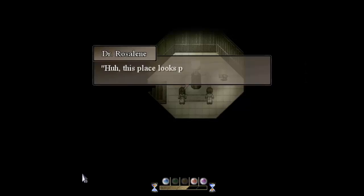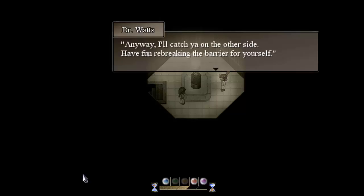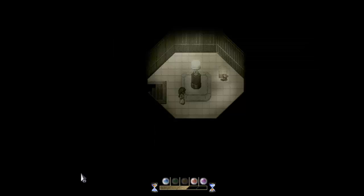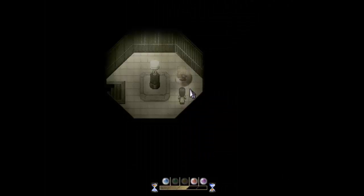This place looks pretty empty. It's a lighthouse, what do you expect? Anyway, I'll catch you on the other side. Have fun re-breaking the barrier for yourself. Hey, he just left us! Yeah, so all the bunny rabbits, the paper rabbits that were here, are all gone. There's another platypus. Oh, this is where we put the memories.